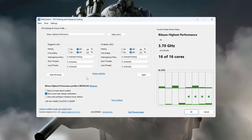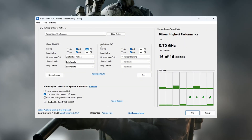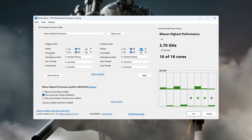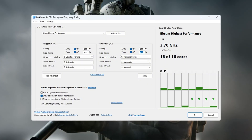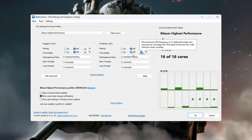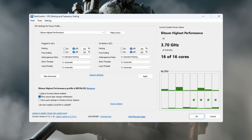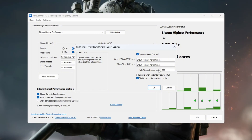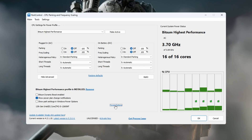Now change these settings: Parking AC — set to 100% and turn it off. Parking DC — set to 100% and turn it off. Frequency Scaling AC — set to 100% and turn it off. Frequency Scaling DC — set to 100% and turn it off. Also enable Bitsum Dynamic Boost, which automatically turns off unused CPU threads when not gaming and turns them back on when gaming starts, giving CS2 more CPU power.